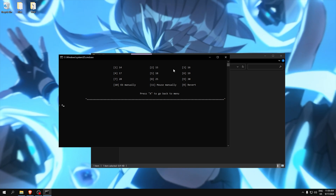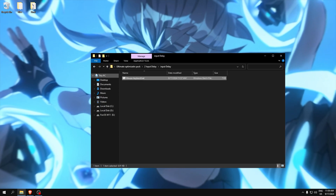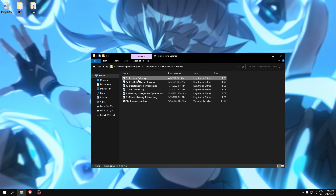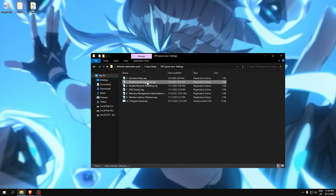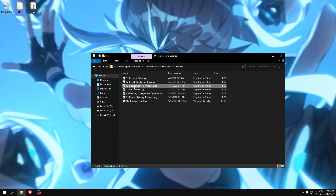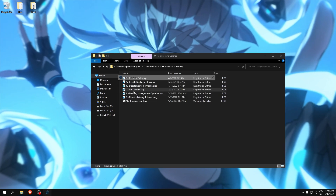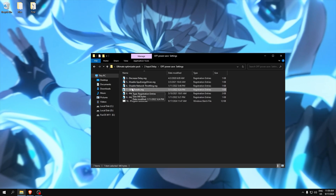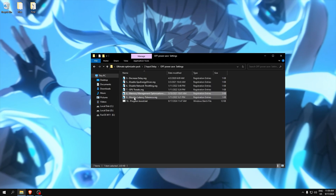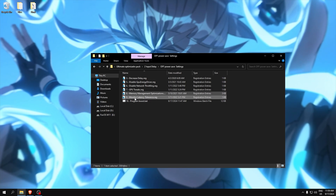The power savings folder decreases input delay by disabling the GPU energy driver, which can improve performance. Network throttling will speed up our network. GPU tweaks apply basic tweaks to the GPU for more performance. Memory optimizations improve RAM speed and monitor latency tolerance.